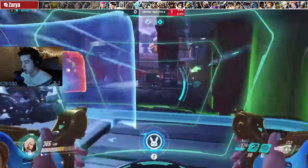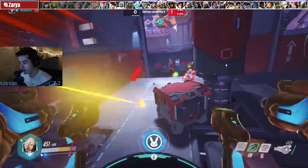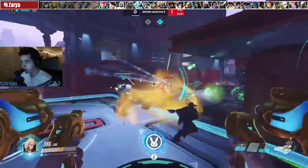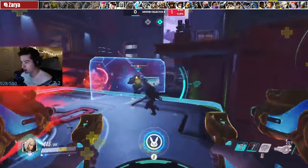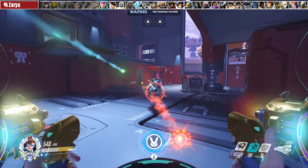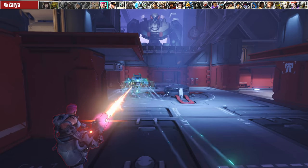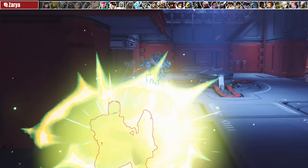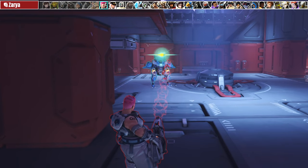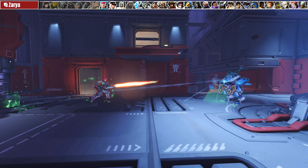Every D.Va wants to eat a Zarya Grav, so here's how to do it with a high degree of success. Simply play out of the Zarya's line of sight when you know she has Grav. If the Zarya can't see your actual model, she will be encouraged to find a way to use her Grav, and that's when you pop out and flash your matrix. If you are in the line of sight of the Zarya, try using your full two seconds of matrix, but halfway through the cast, look down or away to pull the matrix into the wall or floor and quickly bring it back. The Zarya will see the matrix get off her screen, thinking you deactivated it, and will think she's free to Grav.